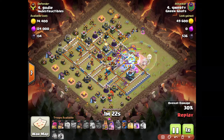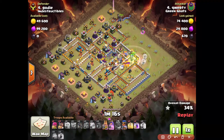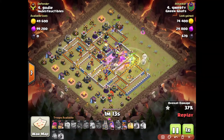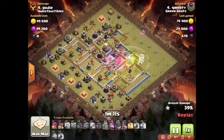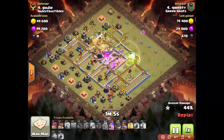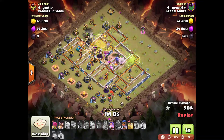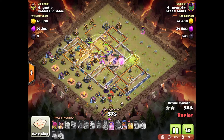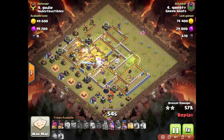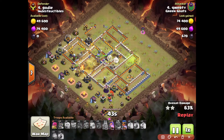As you can see, I use the warden ability so my bowlers stay alive and do more damage. The healers transfer over to the bowlers, keeping them alive to take out the town hall - and they're still alive, which is key. You'll notice how my heroes are alive throughout the whole attack because of those healers. That's just good base reading - realizing there are no air defenses at three o'clock, so I can invest in four healers instead of just golems.